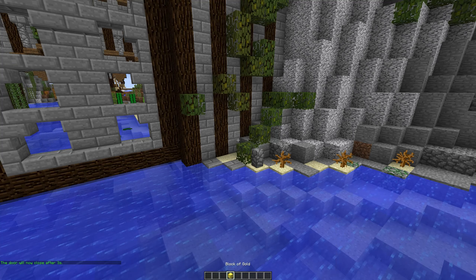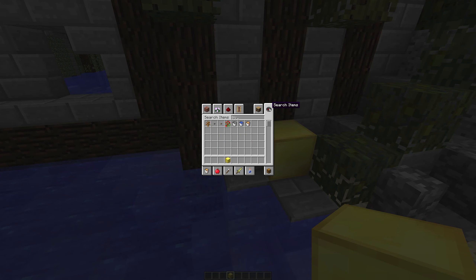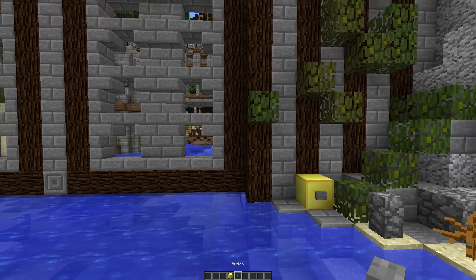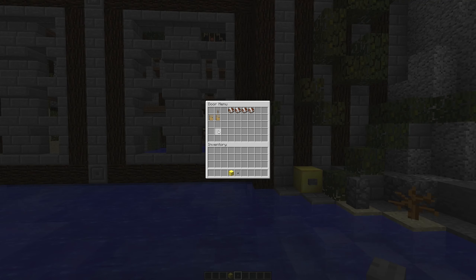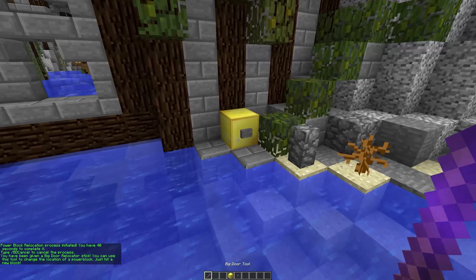What I'm doing here is showing you how to relocate your power block. You can do this once you've ranked up. You put your power block where you want it, go through the menu, select relocate power block, and use the tool it gives you to select your new one. This works wirelessly and needs to be within 25 blocks of your door.